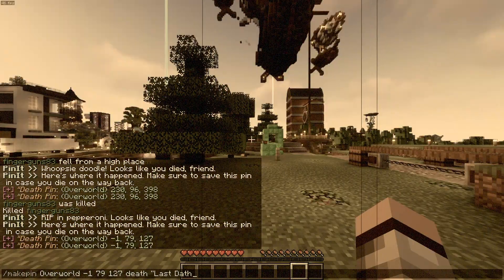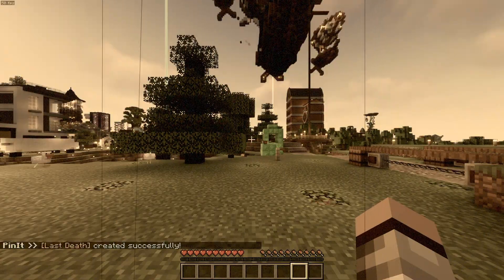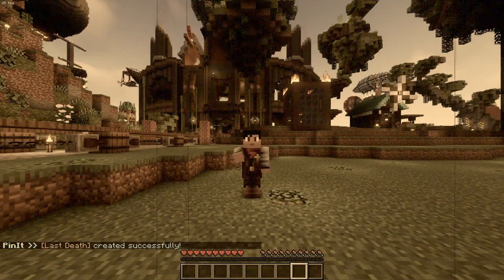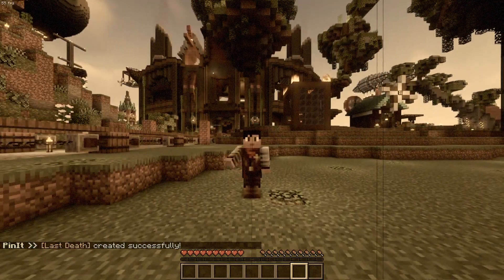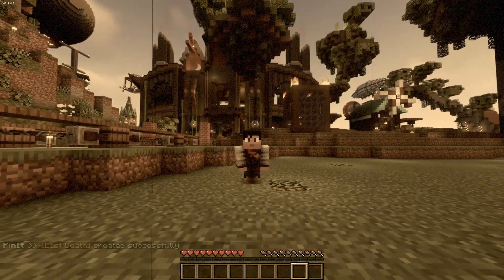You can rope in that death pin just like a server pin — look for the plus button, click it, and that pin will be in your list ready to guide you back to the scene of your demise. For admins, you can add a player name after `/death pin` to get that player's death pin, in case someone perishes while away from keyboard.